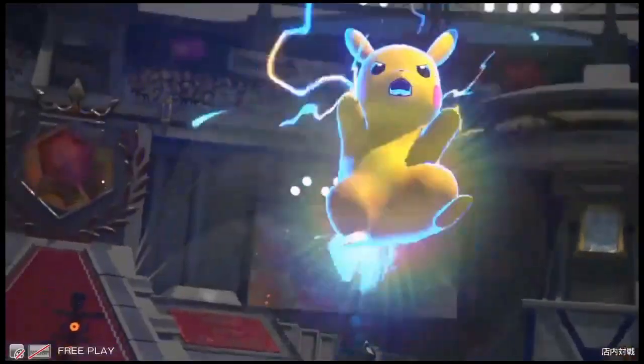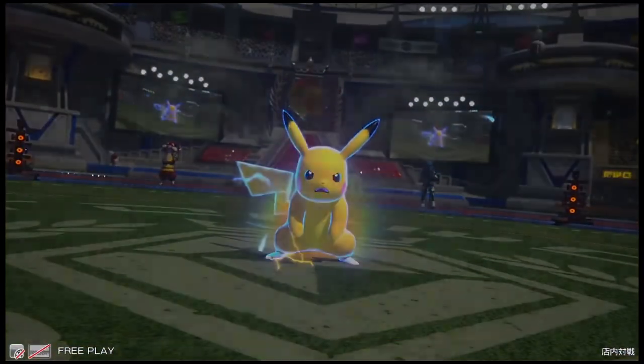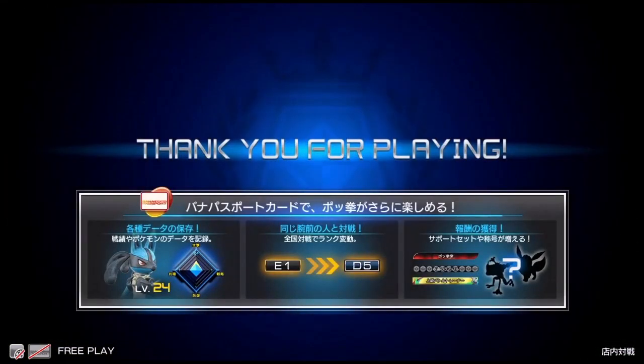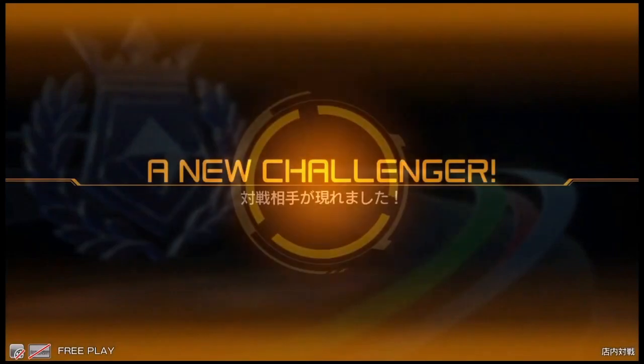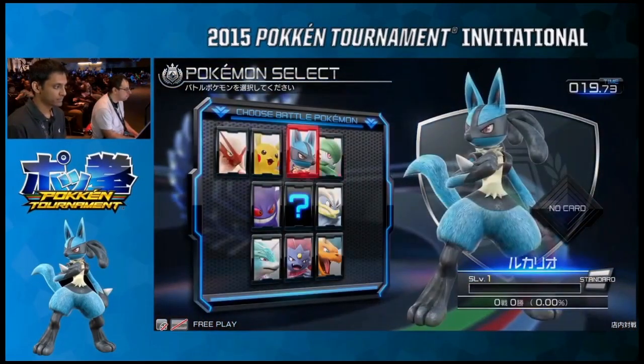Pikachu definitely looking like one of the better characters in the game. You also have access to Thunder, which is a great zoning tool — it comes down from the sky, tracks opponents really well, and you can cancel it mid-air to throw your opponent off. That's something we haven't really seen from Rip yet, but he's looking more for ways to get in. We'll see if he's able to employ it in the next match.